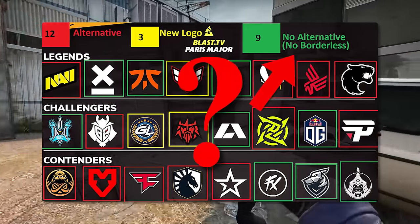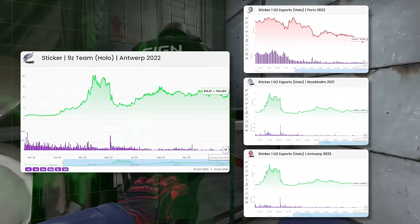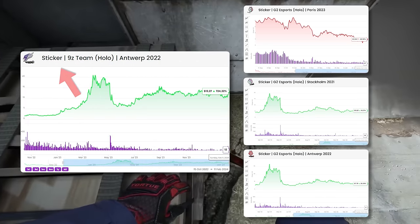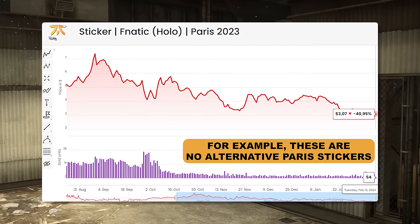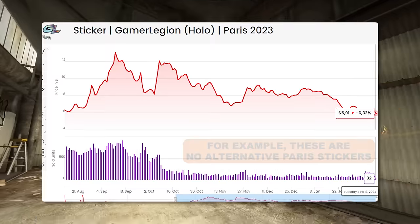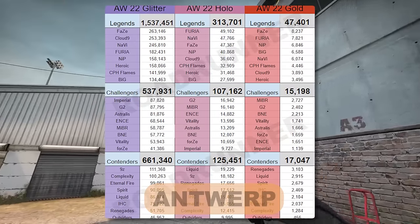When making major sticker investments, one big thing to pay attention to is whether a sticker has a borderless alternative or not. Some stickers might have one borderless sticker, others might have three. Usually, the ones with only one borderless sticker tend to outperform the ones with three, because demand is concentrated on that single sticker. This doesn't guarantee a good investment, but it's a solid indicator to start with. We also have data like sticker application numbers, which are easy to find and very useful in your decision-making process.